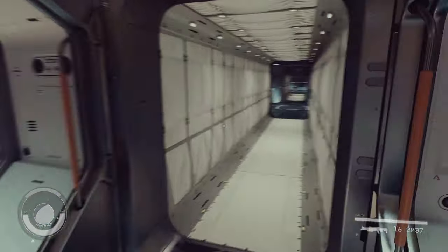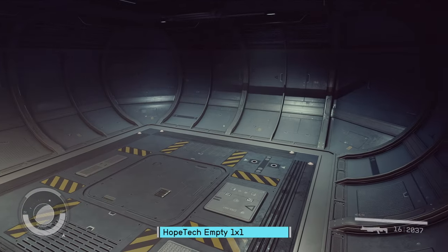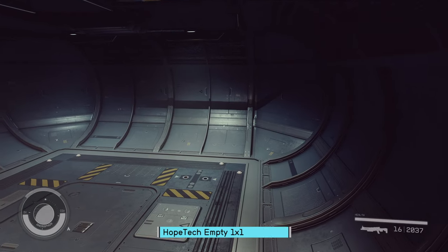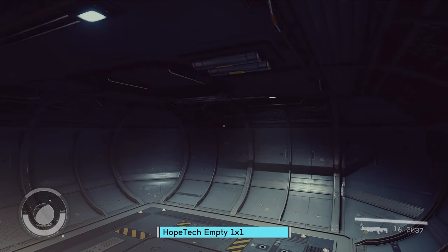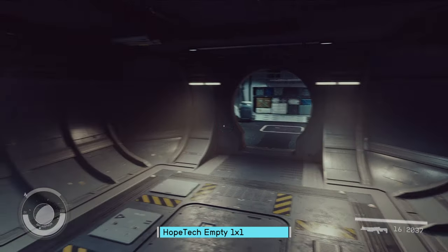Alright, let's go take a look at Hopetech and Tayo. Typical Hopetech fashion — very sheet metal look. Curved walls, which do make things difficult. Not that the angled walls of Stroud make things easier, but it does make things a little difficult.